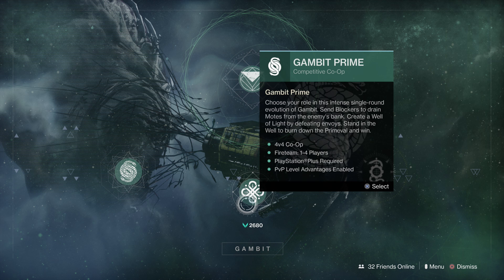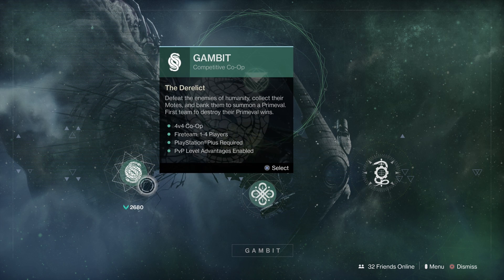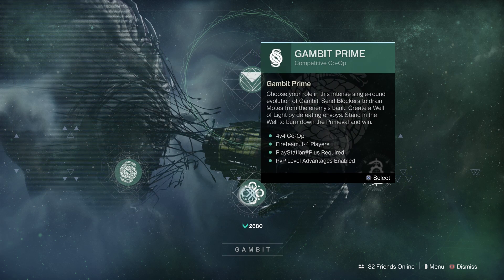Those are the three objectives: shotgun kills, close range shotgun kills, and reaching Heroic for your Infamy rank. You can play either Gambit Prime or regular Gambit. As Mason Sean pointed out on Twitter, regular Gambit might be easier to get the shotgun kills because there are more enemies, the games are longer, and there are more red bar enemies, so getting the kills might be a bit easier.